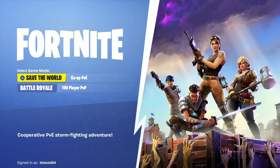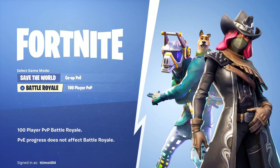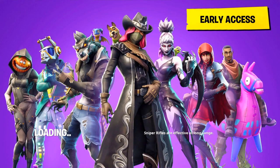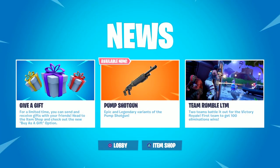So what you need to do is simply load up a Fortnite game, go to Battle Royale, and when you load it up you'll see the news feed pop up. As you can see, the news feed has just been updated and it's the 'give a gift' feature. It says for a limited time you can send and receive a gift with friends, and head to the item shop to check out the new feature, which is 'buy a gift' as an option.